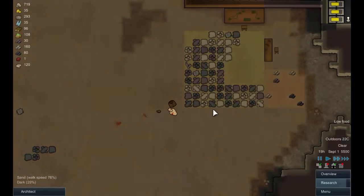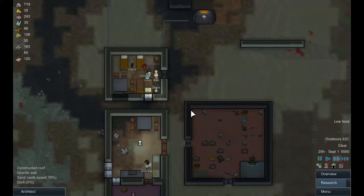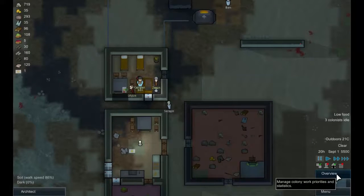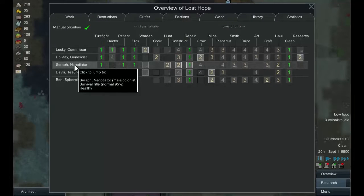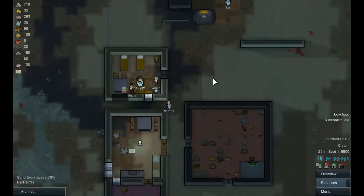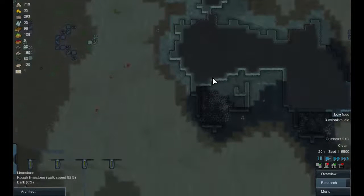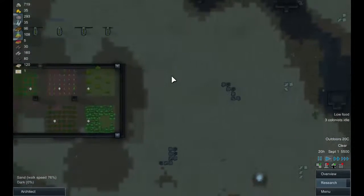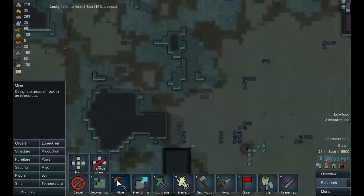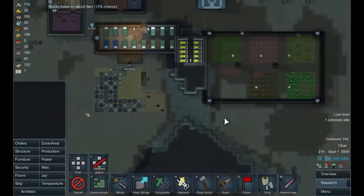Okay, so who's what? The final sergeant — let's have a look at what these guys do. Sarah repairs, cleans, and is a hunter. Davis mines, and so does Ben. Okay, we can actually use more metal — so let's sign some metal nearby. There's a big bit right there. Orders: mine. Let's just get all that mined out. That will keep those guys busy.